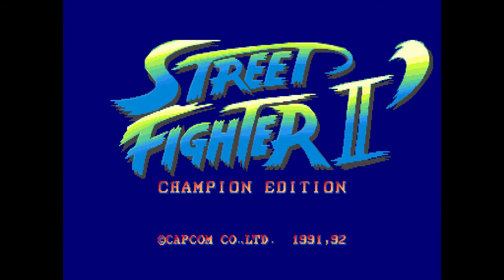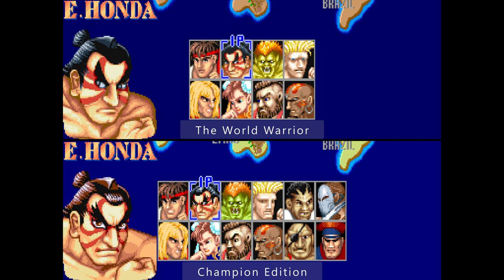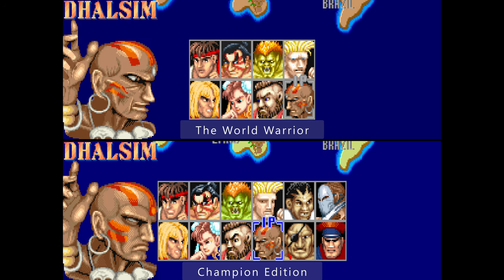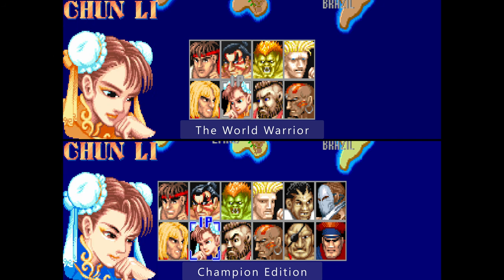There are slight differences between the two. The major difference is the number of characters you can choose from. The World Warrior has 8 basic characters you can choose from, and after you beat these 8 you fight against an additional 4 bosses. In the Champion Edition you can again choose from the 8 basic characters, but also the 4 bosses you were fighting against in the World Warrior.